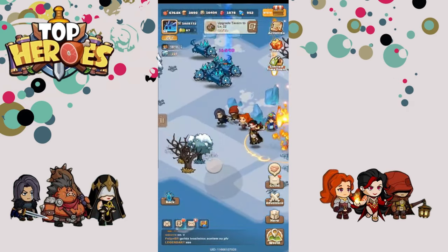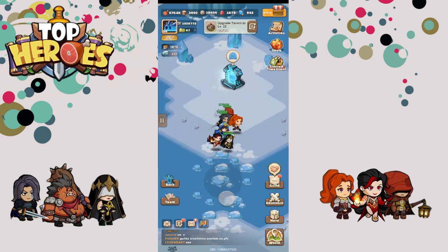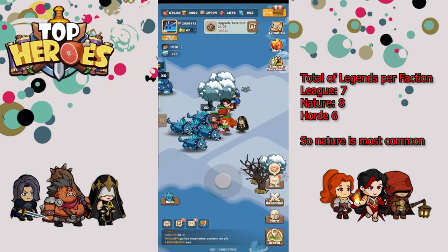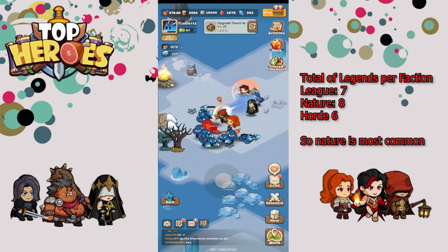In my opinion the easiest faction to acquire is League characters, but I'll do a breakdown on screen of each faction's numbers so you can know exactly what to aim for. Keep in mind this only applies to legendary heroes — it does not apply to epic or rare heroes.